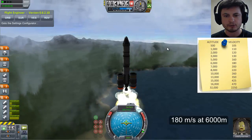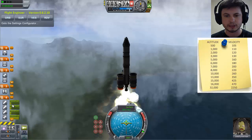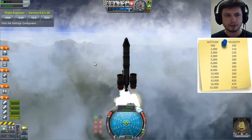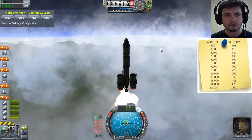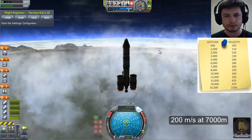At 6,000 meters it should be 180, so I'm going a little bit slower. As you can see, fuel for my solid boosters is decreasing pretty fast, so I do need to watch that. At 7,000 it should be 200 — just right here. I'm going a little bit too fast.